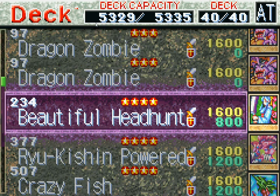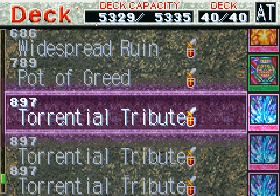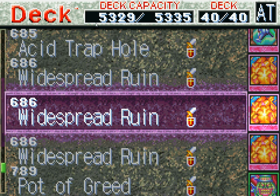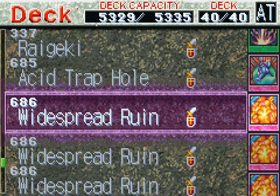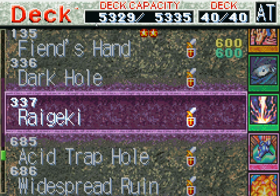I'm going to go into my deck lineup because I grinded a lot for all these cards. Triple Torrento Tribute — also going to go into why I'm using one. Torrento Tribute is a really good card, both now and then. If your opponent attacks, it wipes out all of your opponent's monsters. Good card. Pod of Greed, self-explanatory. Triple Widespread Ruin because it's like Acid Trap Hole, except it'll destroy anything. One Acid Trap Hole because I need something triggerable. One Raigeki because I need a clear board so I can wipe out people.